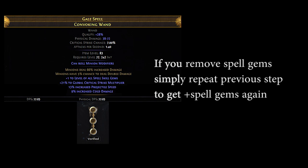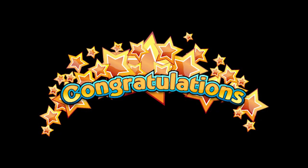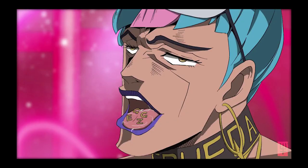After all this, your item should look something like this. If you've come this far, then congratulations! You've made it past the hardest part of this craft, which is getting the fracture, the plus 2 spell gems, and the open prefix and suffix. The rest is cake, comparatively.